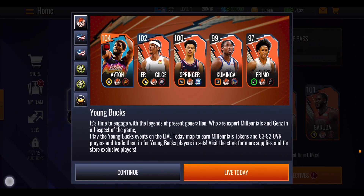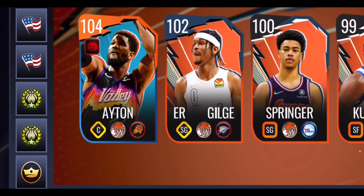The brand new Young Bucks promo will be dropping tomorrow in NBA Live Mobile Season 6. All of these screenshots we got for the new promo are from EA's Discord server — the link will be in the description below. You can see there are a bunch of new Masters ranging from 97 to that Grand Master 104 DeAndre Ayton.